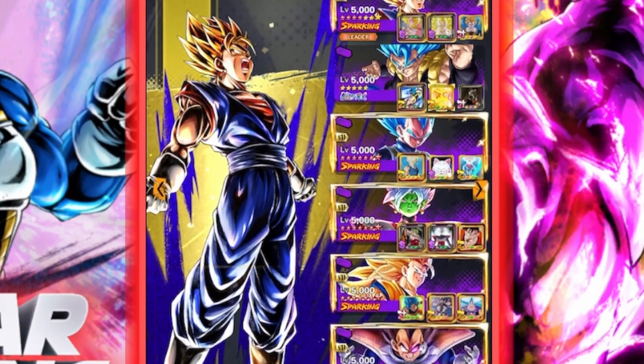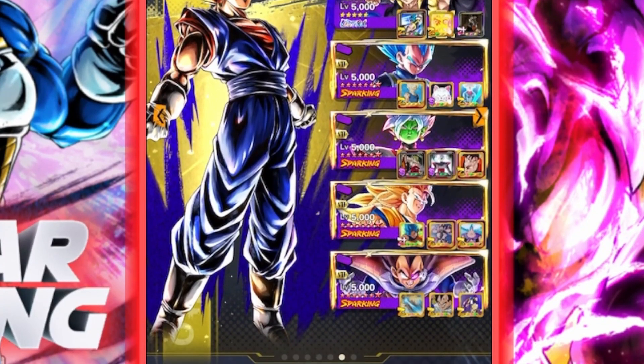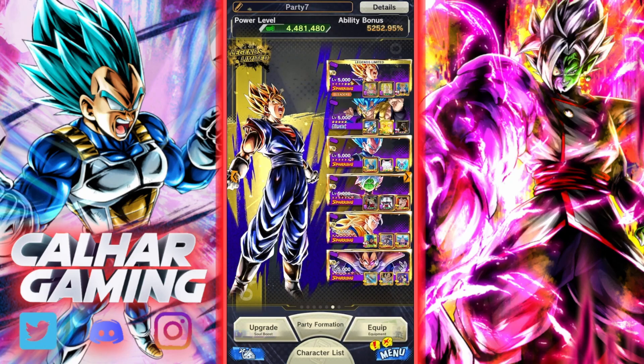Two of those Zenkai boosts were God's Key and three for Saiyans, so he will look pretty good. I'm re-recording this so I've already recorded the fights and he does look pretty good with lots of damage. We've also got Super Vegito in the leader slot to get any extra boost from Merge Zamasu for God Key, and God Vegeta is also getting five Zenkai boosts himself.